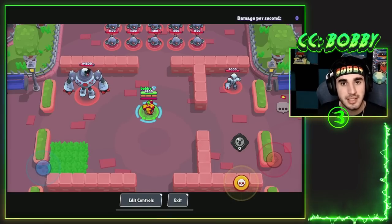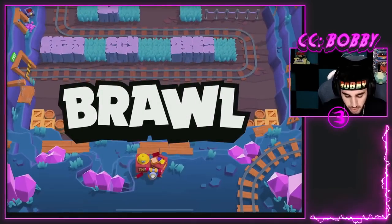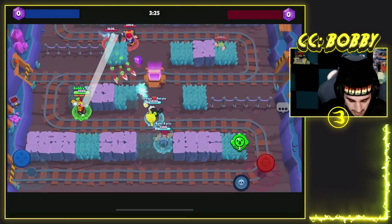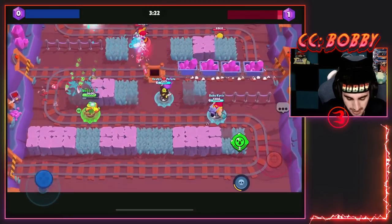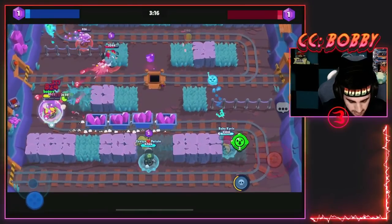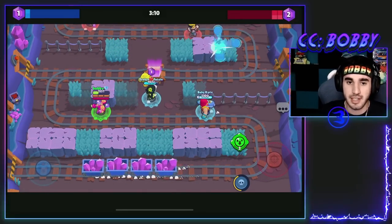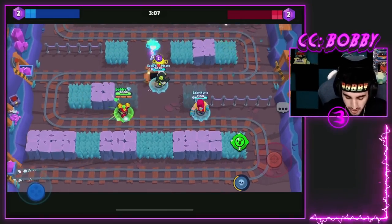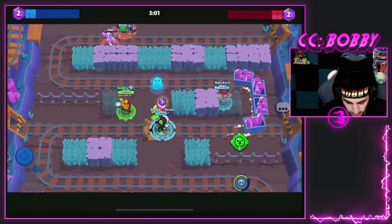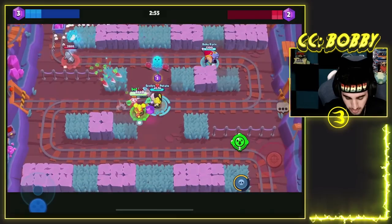Let's show you guys in-game how to use Mandy. Here we go into the first game — we're going up against Crow, Buster, and Pam. I'm not sure exactly what counters Mandy yet, but this feels like a pretty good matchup. You play it kind of like Bell. I have an opportunity to stand still, so I'm going to try and get those long shots. With the gadget, you want to use it when there's a tankier brawler like Buster or Pam over a squishy like Crow — you slow them and auto-aim. I need two more shots to super, which feels like the perfect amount.